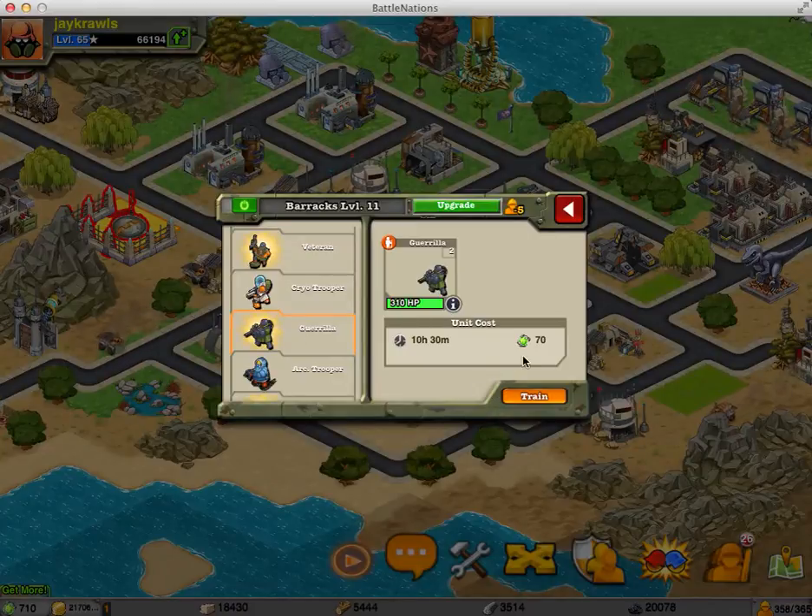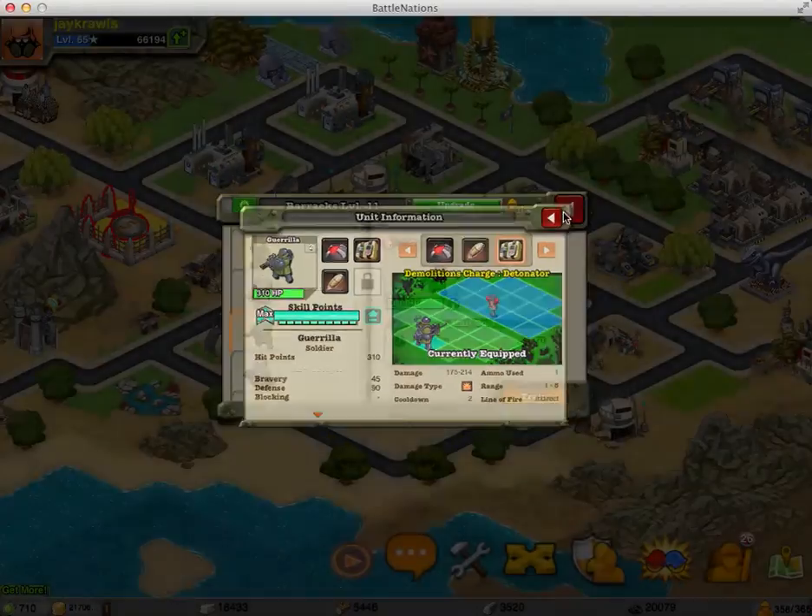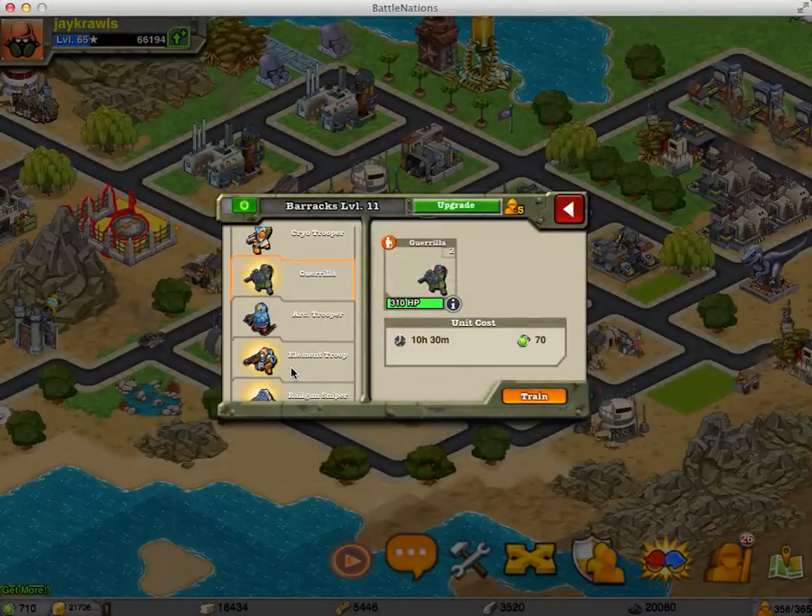The gorilla is just a fun unit. If you don't have the nanos to spend, I wouldn't recommend getting it. It does good damage against mega tanks and vehicle units, and it has a pretty powerful shot, but not a lot of health — only 310 health when it's rank 6 — so I would say it's just more like a fun unit, but I would pass it up.